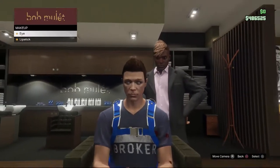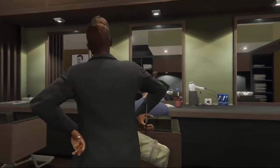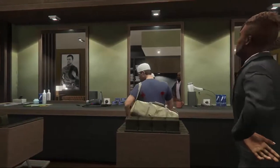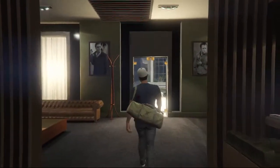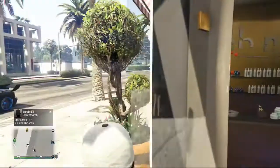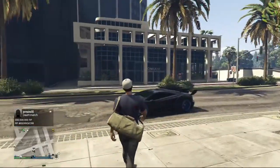Once you back out of the menu, you will actually spawn with the duffel bag. It's literally instant. As you can see by the gameplay in the background, there is the duffel bag on my back. This is a really, really awesome glitch — this is the duffel bag from the last heist, Pacific Standard.